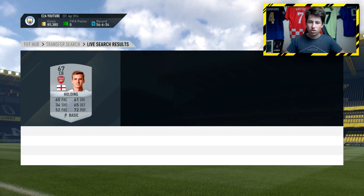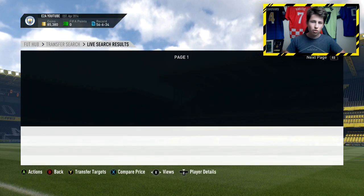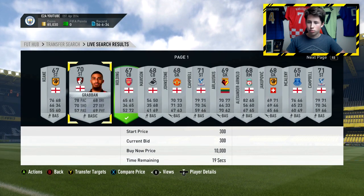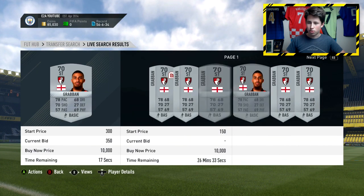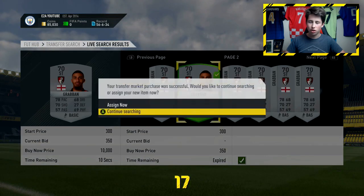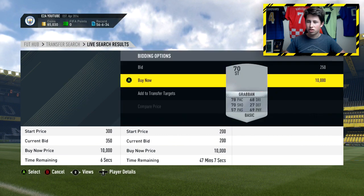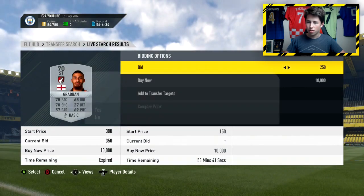You just want to add these players to your transfer targets, compare their price quickly, and see roughly how much they sell for. This one is going for about 600 coins - I can see he's holding - so I'll just put a bid on him for 300 and try to pick him up. Got another one here, adding him to my transfer targets. His price is going for about 550, so about 500 if I can sell him on for that as the lowest buy now. I'll put a bid on him right there.